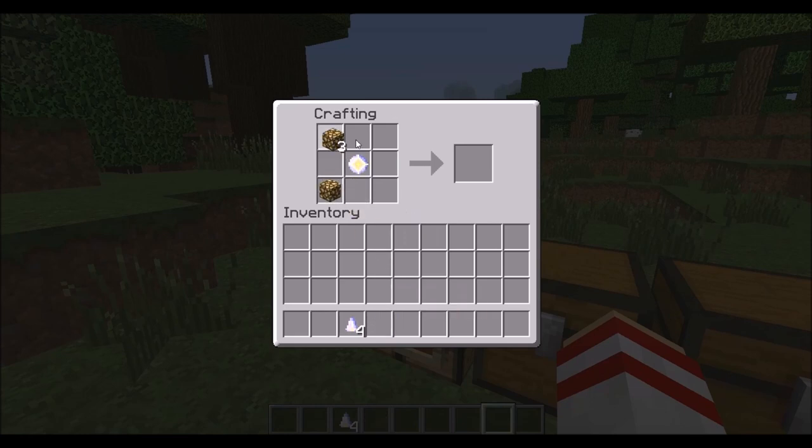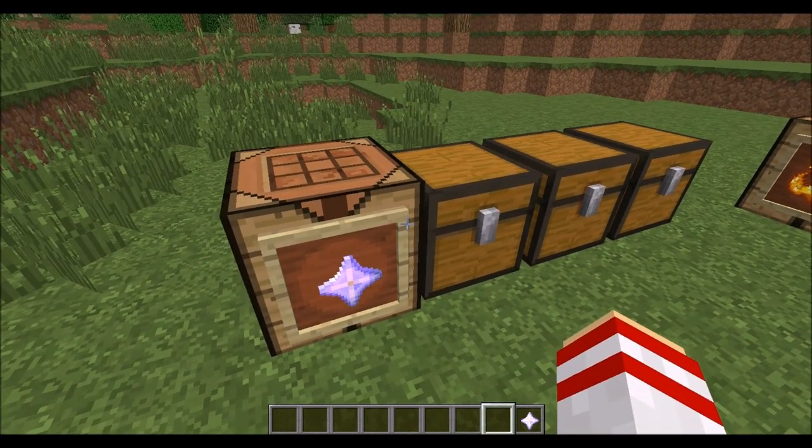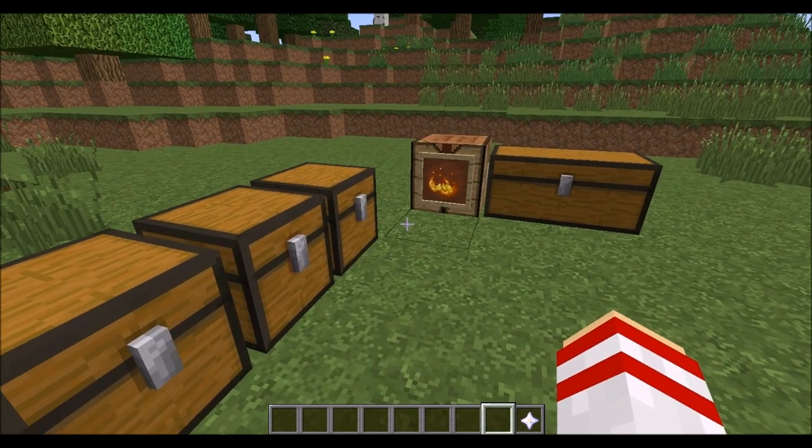So just put these in here, put your glowstone around the corners, and there you'll have a Neverstar — all without the need for that slow process of collecting Wither Skeleton skulls, as well as that quite difficult battle you'll encounter with the Wither.